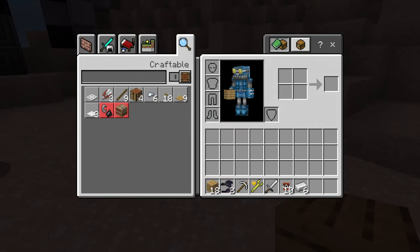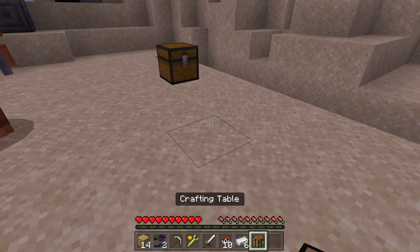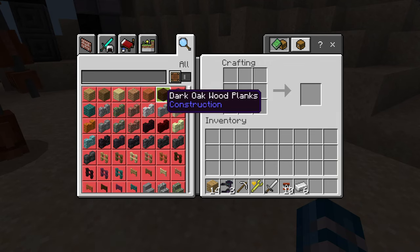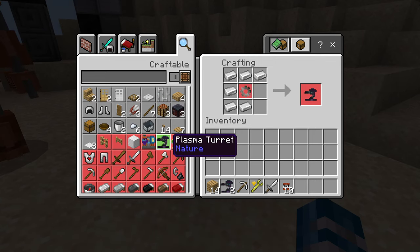Make a crafting table and place it down. Right click it, and if you see this toggle, most of the time it's just set to craftable, but you can also set it to all to find out exactly what you need to make anything. So here, if I want to make a plasma turret, even though I don't have the ingredients, I can click it and I can see the thing that I'm missing is a fighter gear.